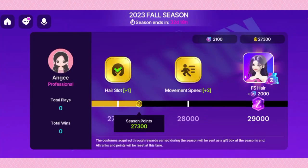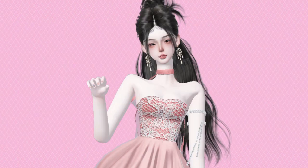Every item has an equal season points cost, and now I only need 1,700 season points to claim the hair item. All you need to do is plug in to Runway Z and tap the pinwheels to claim those season points.